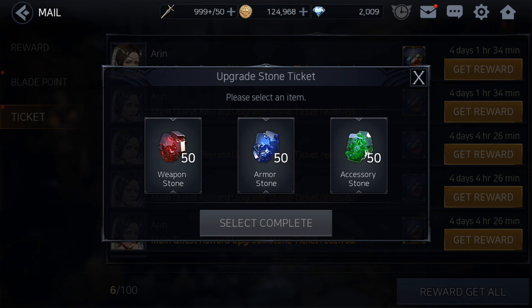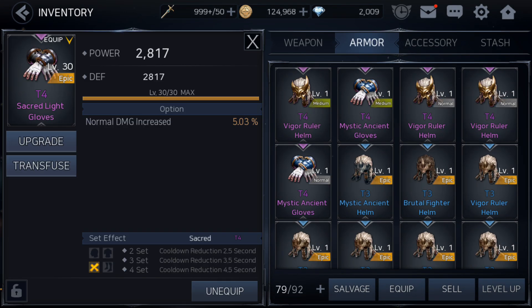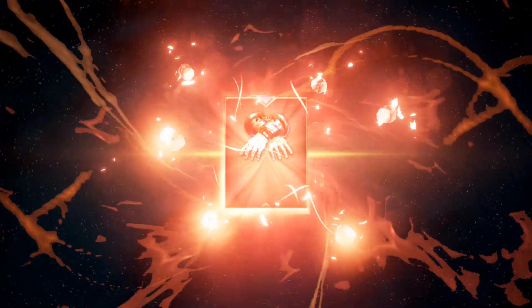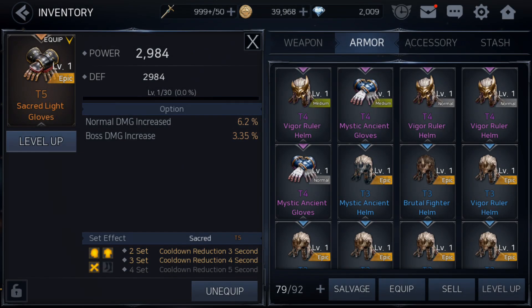I'll choose armor tickets since I need armor pieces right now. Let's upgrade this one to tier 5. You also get set buffs — now I have three out of four Sacred Light pieces, so I'm just missing the boots.